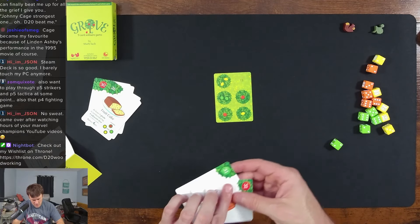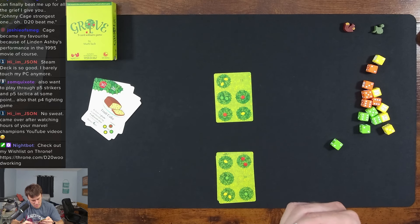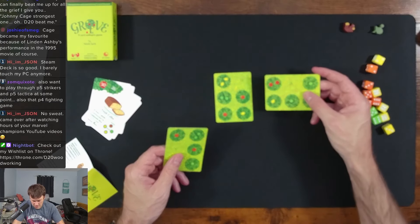I think that's pretty basic. I don't know what these are on the back — wait, is that part of scoring? So basically what happens is you try to overlap these cards.